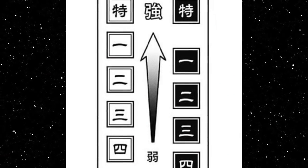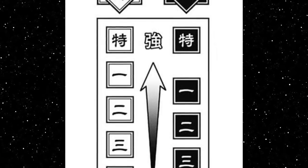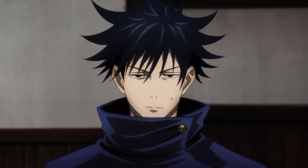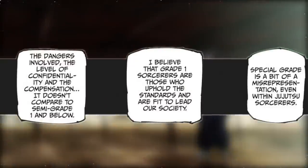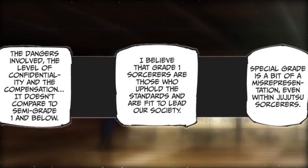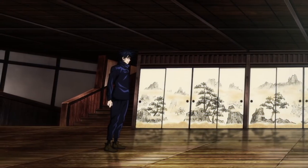The system itself is rather straightforward — Grade 4 through Special Grade. Grade 4 being the lowest in every category, typically where students entering the sorcery world start, with Grade 1 being the usual peak of what a character can achieve. However, the outlier of Special Grade does exist for everything that this system applies to.